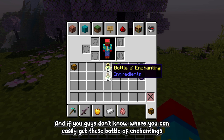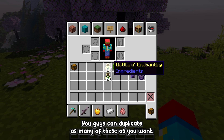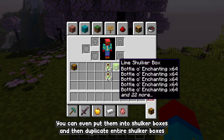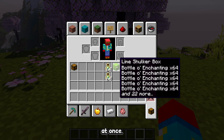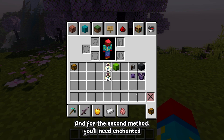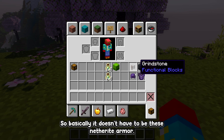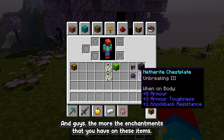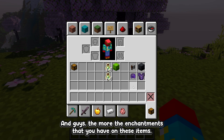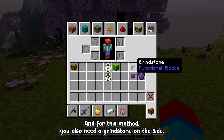Every time you do this glitch you can duplicate more and more bottles of enchanting. If you don't know where to get them, you can easily find them in any pillager outpost. You can duplicate as many as you want, even put them into shulker boxes and duplicate entire shulker boxes at once. For the second method you'll need enchanted armor, weapons, or anything with enchantments — the more enchantments, the more XP you'll get.